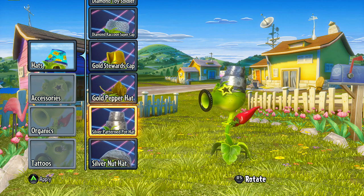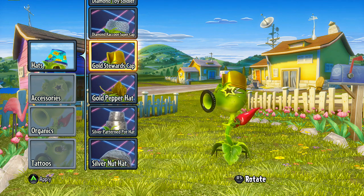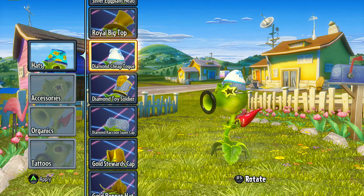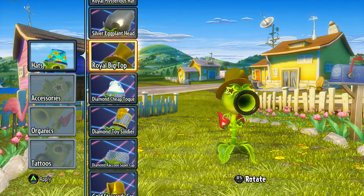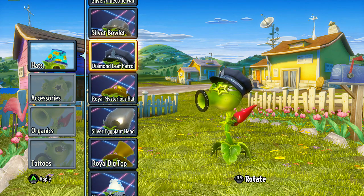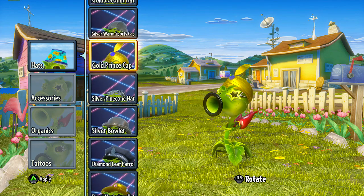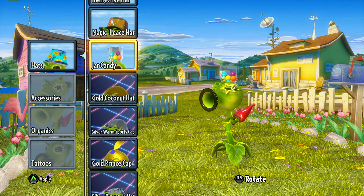Silver nut hat, silver patterned pot hat, the gold pepper hat, the gold steward's cap, diamond raccoon super cap right there, the diamond toy soldier — looking pretty swag with that one — diamond sheep, the royal big top, silver eggplant hat, royal mysterious hat, the diamond leaf patrol, silver bowler, silver pinecone hat, gold prince cap, silver warm sports cap, the gold coconut hat, and that's about it for that.